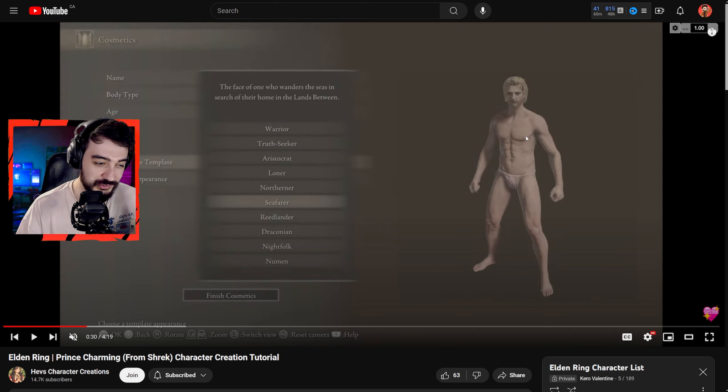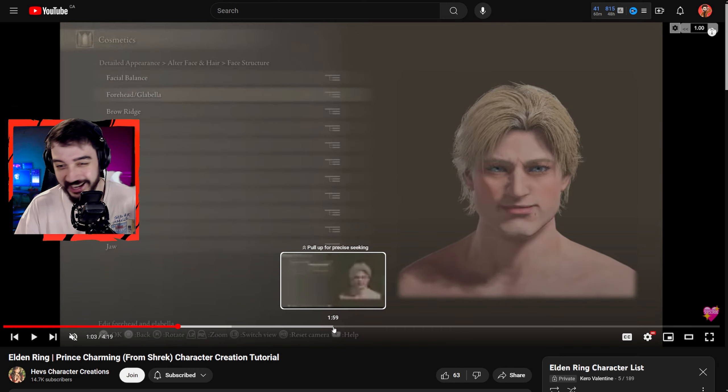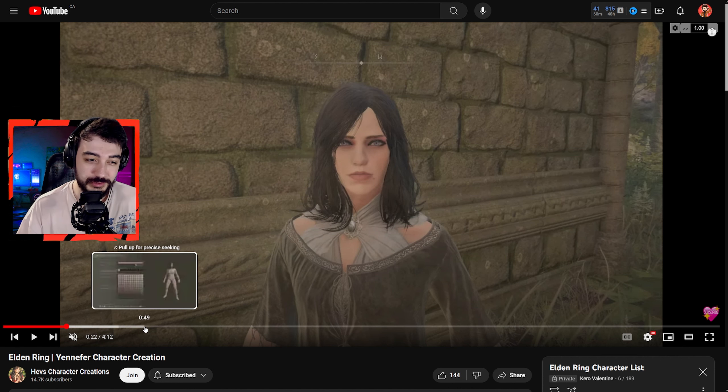This next one is a sorceress of the forest. It really looks like the first character I showed you, but she kind of went through some mutations. I think she has a real striking look, and especially in game with the lighting I think it's a pretty cool character that matches the vibe of the whole art direction.